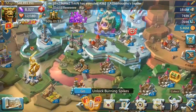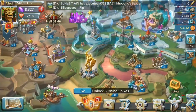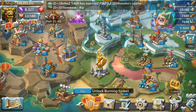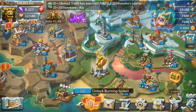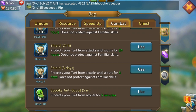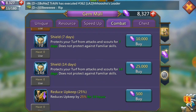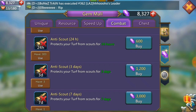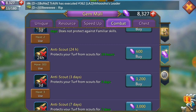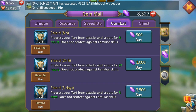The best approach is to try to avoid being attacked at all: shelter, shield, and do fake rallies, or send your troops off to a guild mate who has a longer shield. If you prefer to shield but don't have bigger shields like 24-hour, 3-day, 7-day, or 14-day ones — the longer ones cost a lot of gems — I'd suggest always having Anti-Scout on, because that way most players won't attack you.